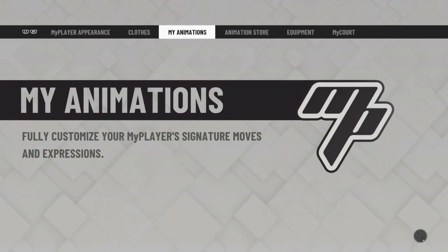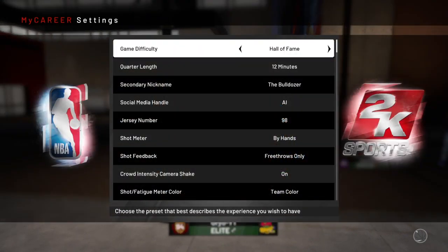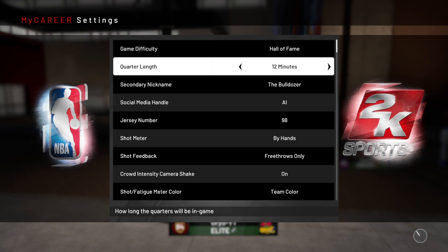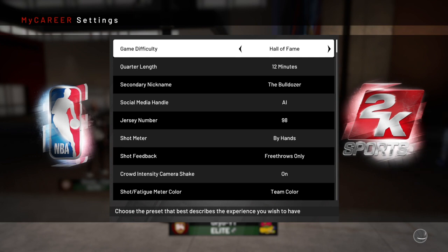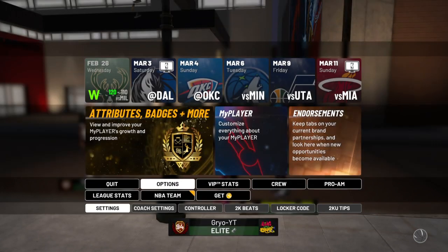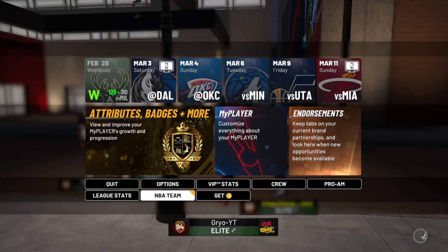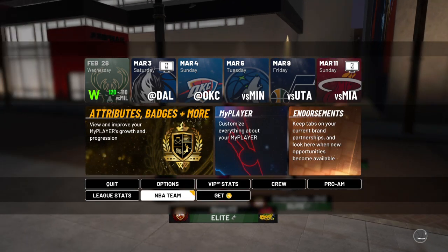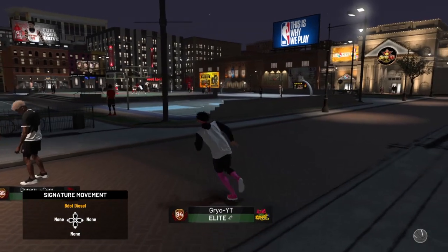After that, I'm going to bring it all out to the main screen. If you're not a 94, this might not work as efficiently, but it still will work. You want to have your game difficulty on Hall of Fame, 12 minutes. Hall of Fame might be hard for some people, but it's not hard. As long as you get the track of the glitch on what to do, then it'll be easy for you guys.